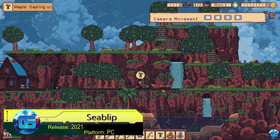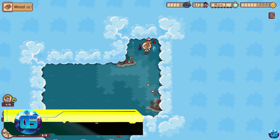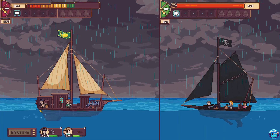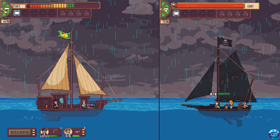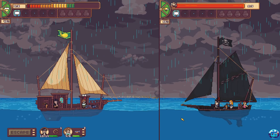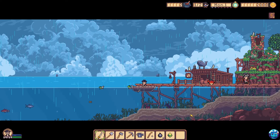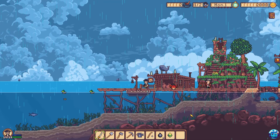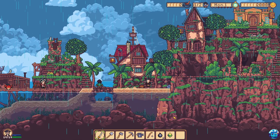Z-Blip is an enthralling pirate adventure game where players command their own crew, explore a vast open world, and carve out their legacy on the high seas. The game offers a dynamic blend of gameplay elements, allowing players to engage in aggressive bounty hunts or opt for peaceful journeys filled with side quests and serene exploration. One of the game's most captivating features is its rich tapestry of side quests and character interactions, which often become the focal point of the gameplay experience.